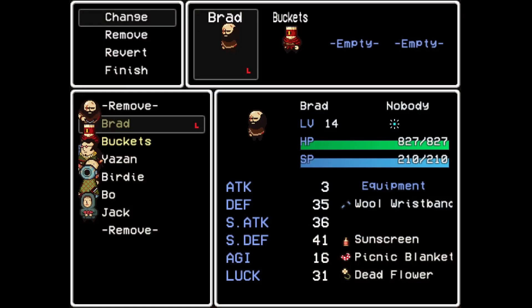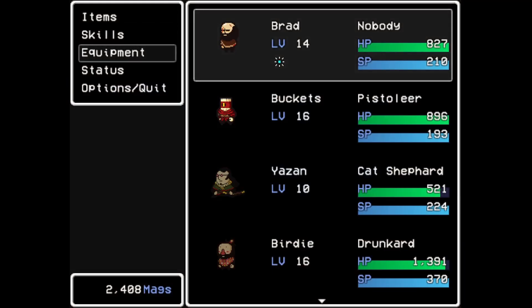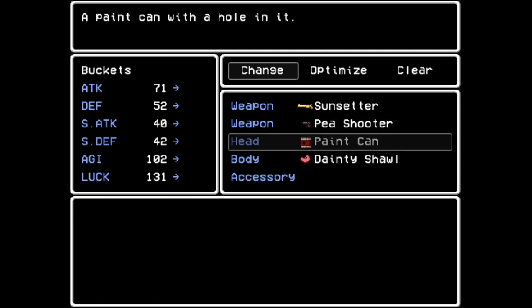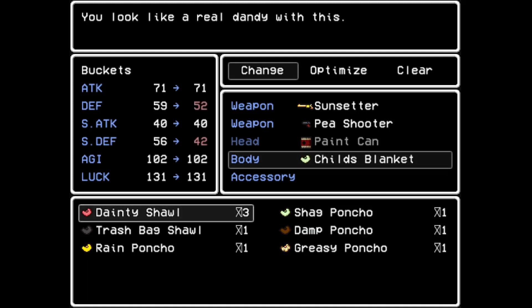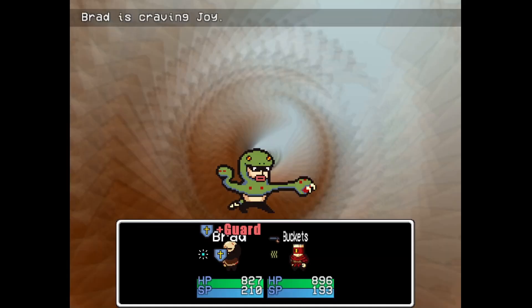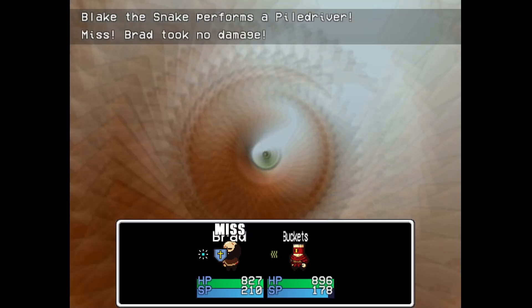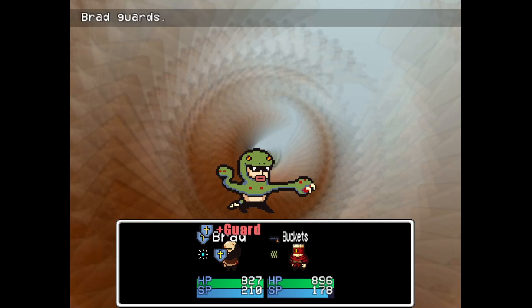Buckets is a glass cannon, only having around 1000 HP and 300 SP, but he makes up for it with his quick and high damage, only for 15 SP a turn. Since we gathered all of our companions too, we can kit him out with some accessories and armour, plus the Sunsetter which we got for completing the roulette house. And what better way to test out his damage than by fighting Blake the Snake, which Buckets easily defeats in two turns. He's kind of really good.